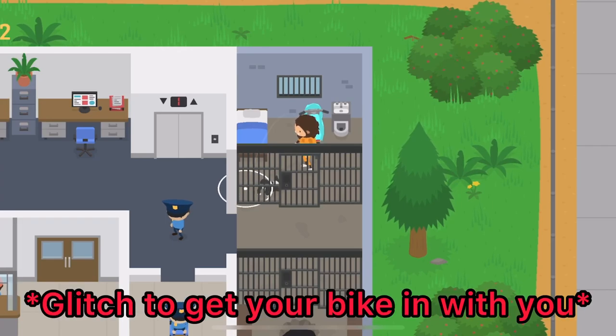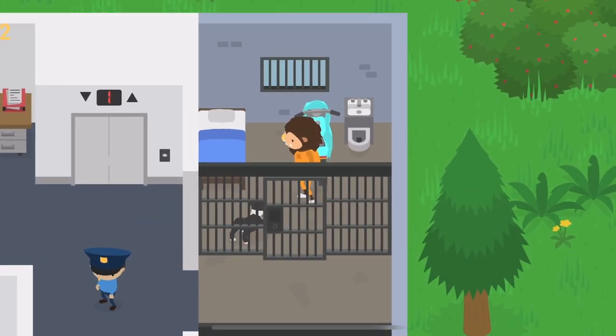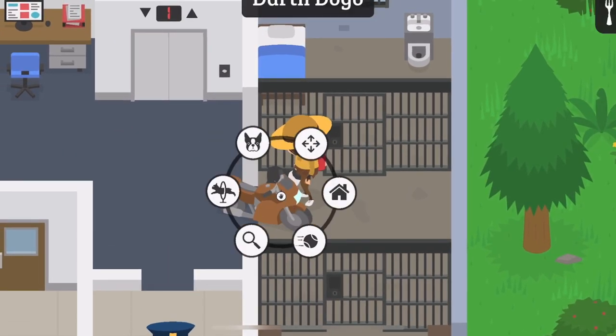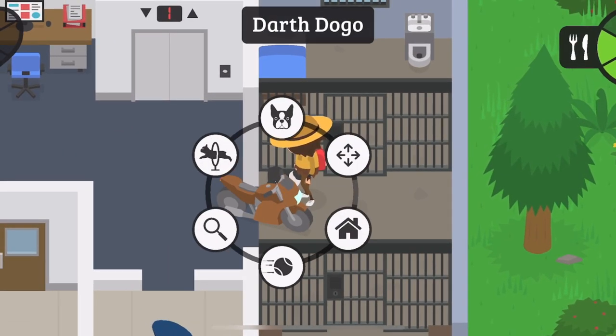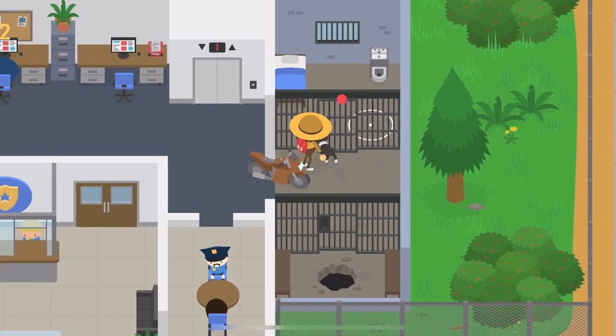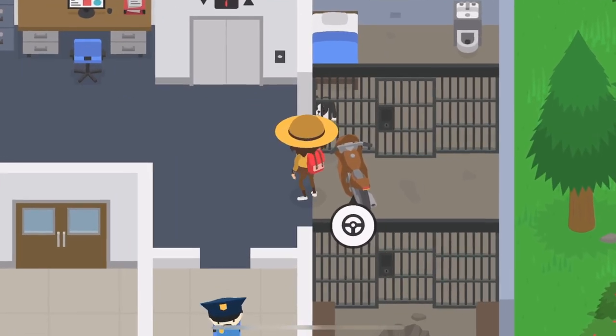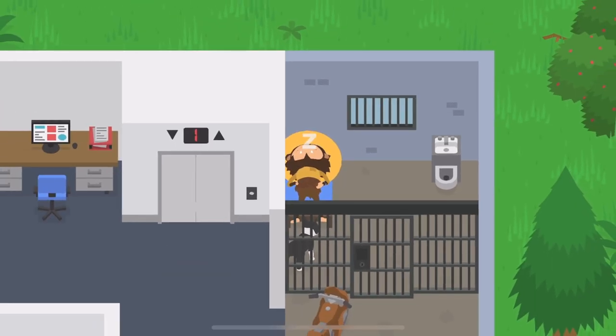Glitch number two: breaking into your jail cell. This one requires a little bit of work. First, get your vehicle and dog in the prison just like normal, but now go to the jail cell at the top — this is where you are normally put. Now, just like last time, push your dog. Have a vehicle between you two, and then do the handshake trick.